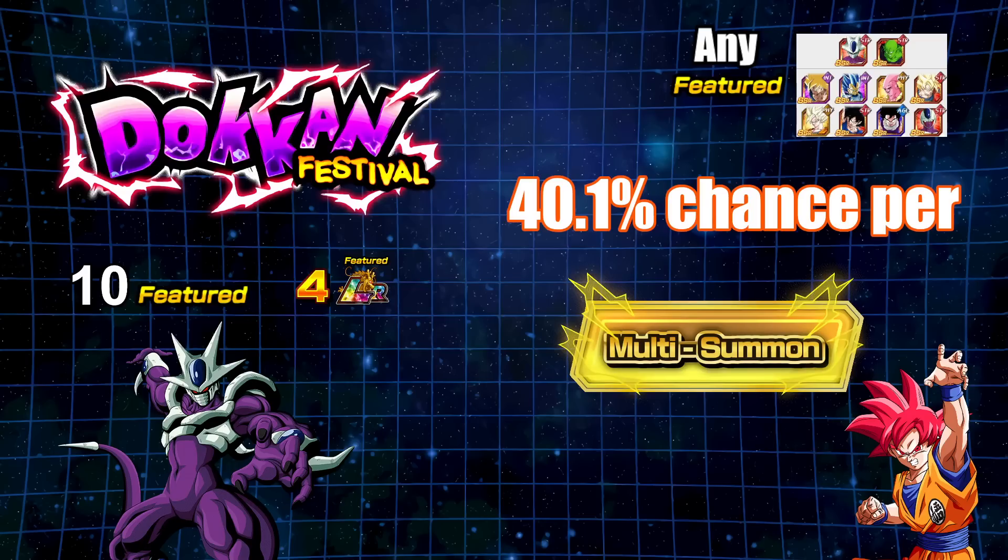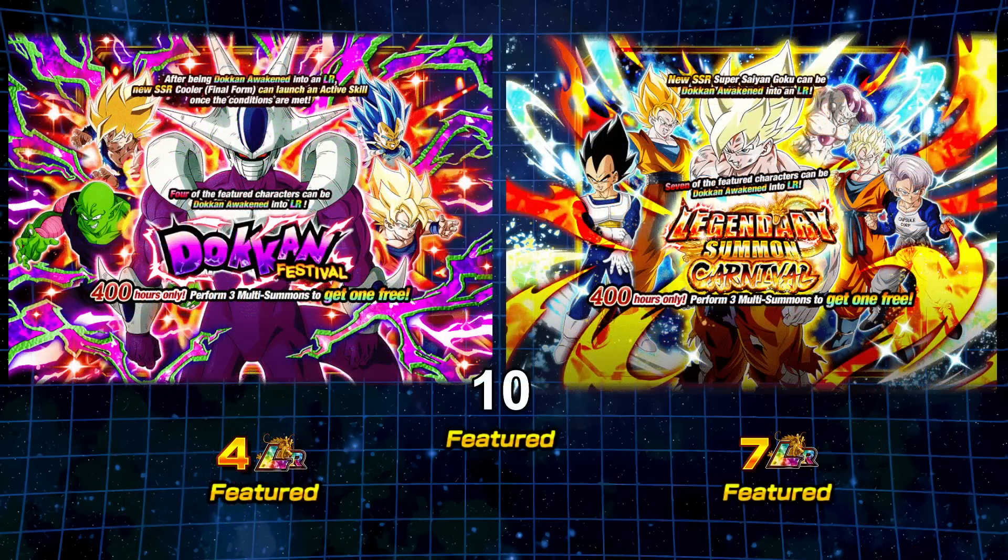I think both of these banners are interesting for the initial start of this new change — we are going to get both another Dokkan Festival exclusive and another Legendary Carnival banner in part two of the celebration. Definitely save your stones; we have no clue how good the next group of units are going to be. I am still more preferable to having the dual Dokkan Festival exclusive, and if they just did one Legendary Summon Carnival banner it'd be fine. Having two of these kind of feels like a money grab, and I do warn people it is a luxury banner. Don't try to think you're going to pull these units very easily — if you did, congratulations, you beat the odds.